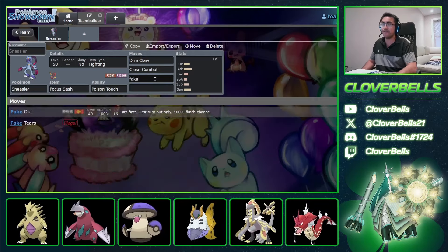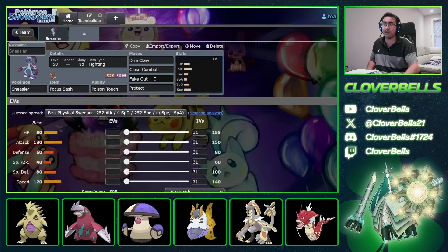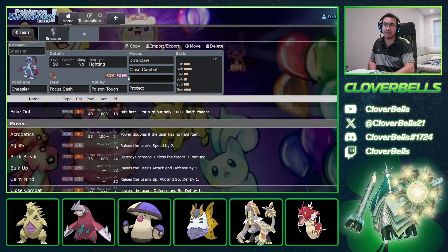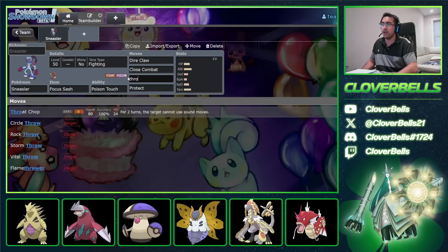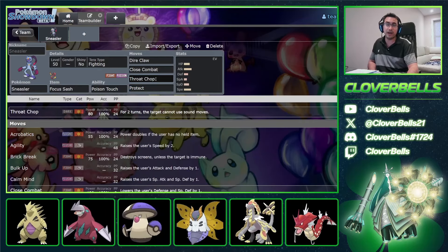And you get access to Fake Out — a fast Fake Out Pokemon, which is really nice. Then you can round this out with something like Protect. You don't even necessarily have to go for the Fake Out; you can use a third coverage move instead. I've seen stuff like Throat Chop, where you can use Sneasler as a utility Pokemon to remove key items.